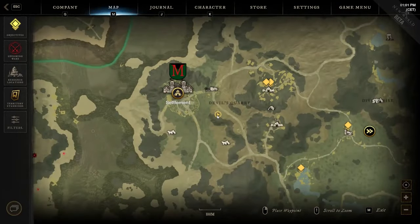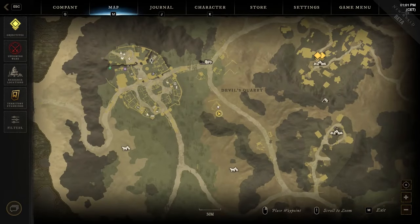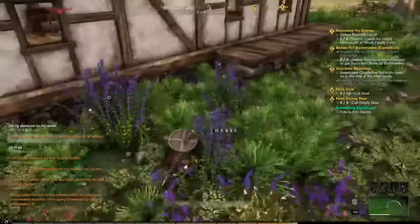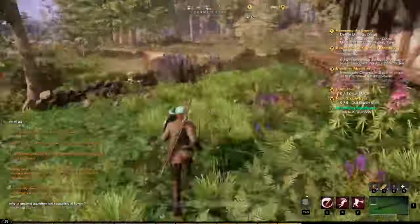The third location is also in the top middle of the region. It requires you to get to the Devil's Quarry area, where at the beginning and above the road you can notice several buildings on the map. Around this house you can find two pockets of herbs to harvest.